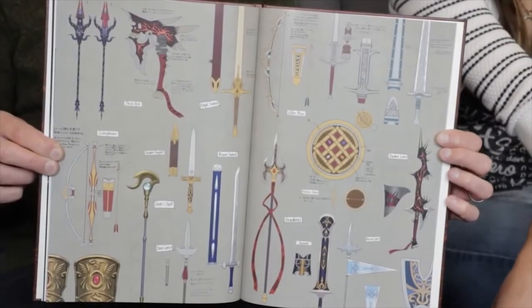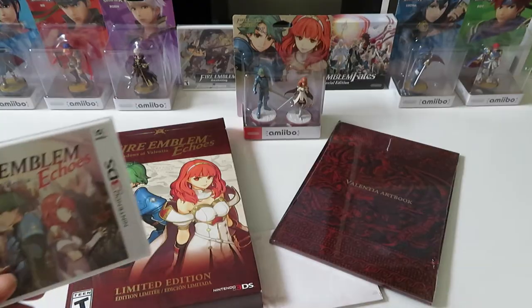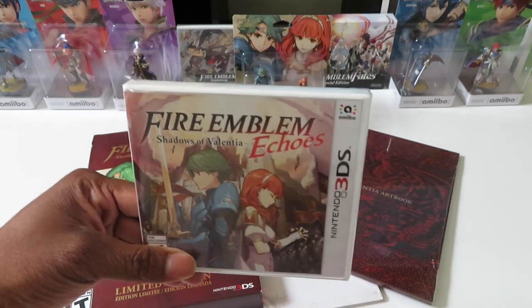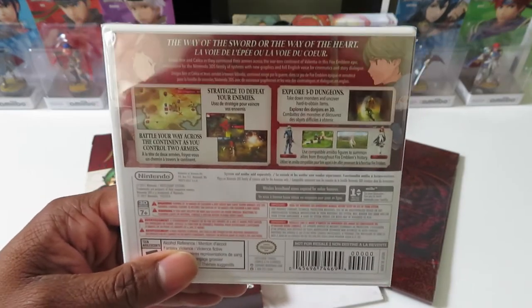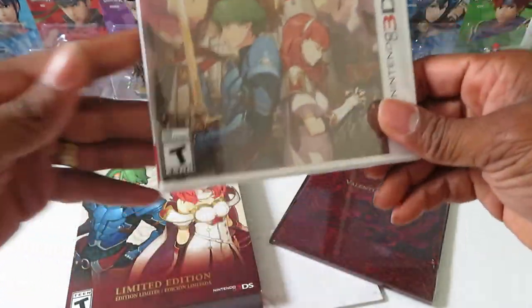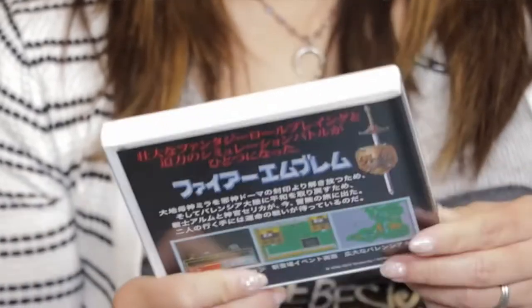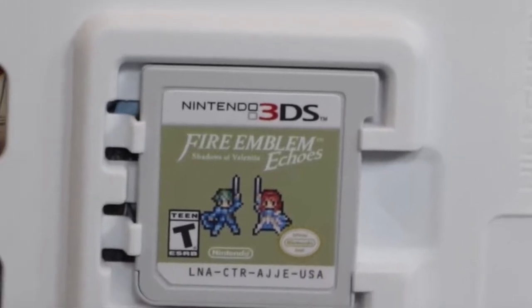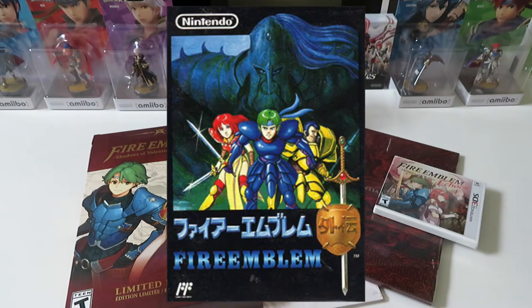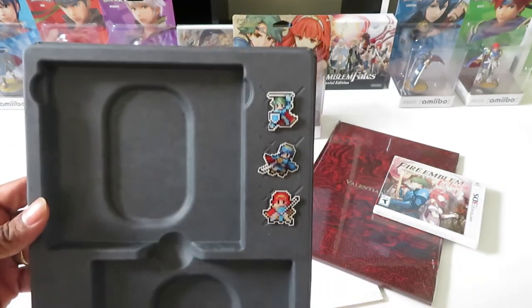Here's the game itself — Fire Emblem Echoes. What's also cool about this is the cover is reversible. You can flip it inside out and it shows the same art from the original Famicom game, featuring Alm, Celica, and I believe Faye as the third person on the cover. That's pretty cool.